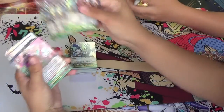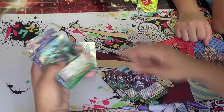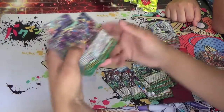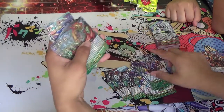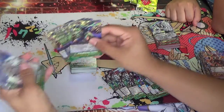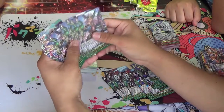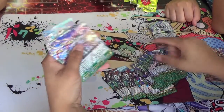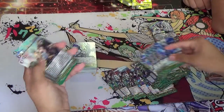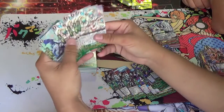For our G Guardian double rares, we got: four Link Joker — not a very good card; four Pale Moon — pretty good; four Tachikaze; four Murakumo; five Neo Nectar; five Mega Colony; five Bermuda; five Dark Regulars; three Deep Police; four OTT; and five Uluru — that's the Gear Chronicle one.